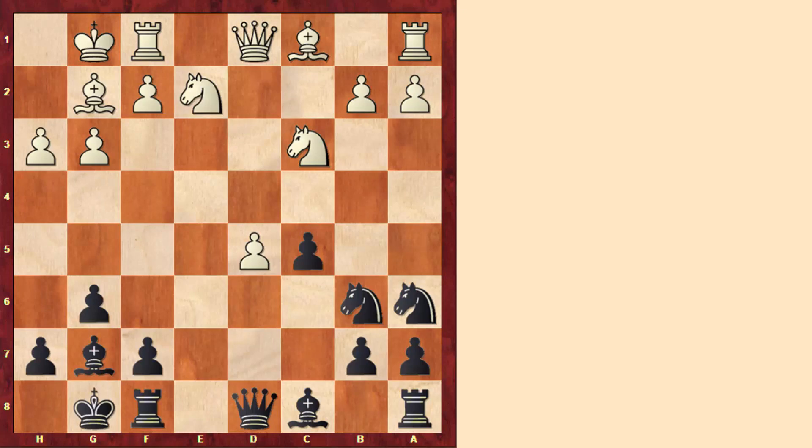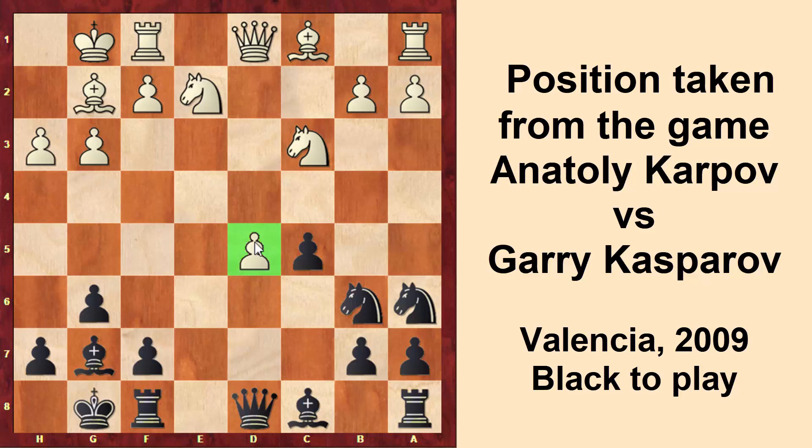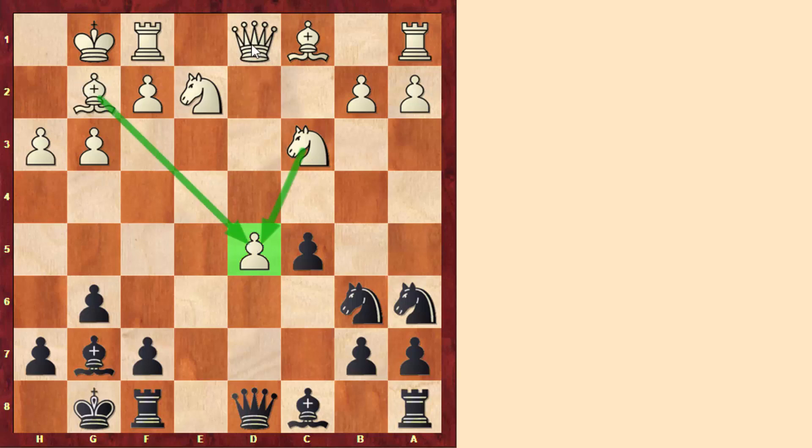Every position has its own truth, so passed pawns are not automatically strong — sometimes they might even have disadvantages or not be particularly strong. In this next position, white has a passed pawn on d5. Although it is an isolated pawn, it is not weak because white has many pieces defending it. But with many pieces still on the board, this pawn is not going to promote quickly. Even if white manages to play d6, black has very good control of the d7 square. For example, after bishop to d7 and d6, this pawn can be easily stopped.